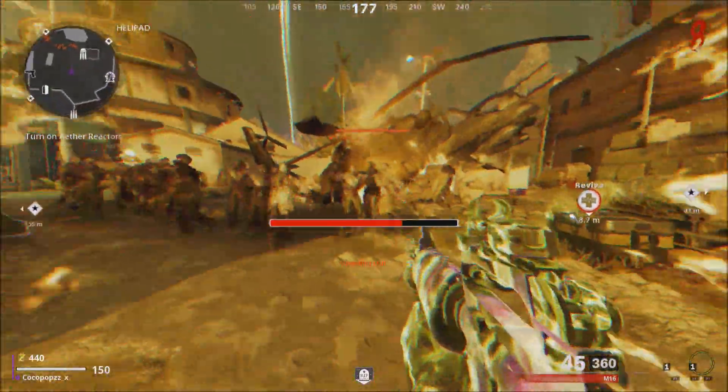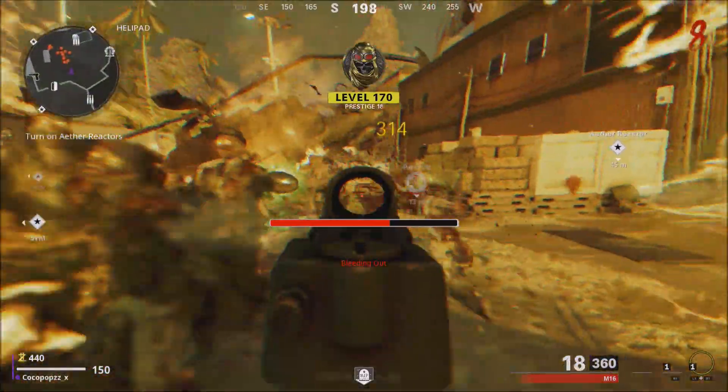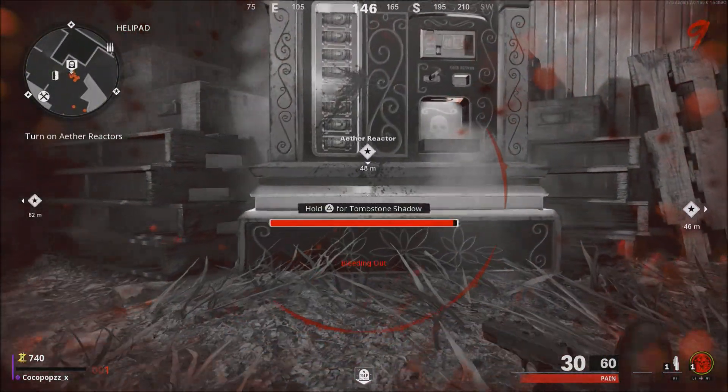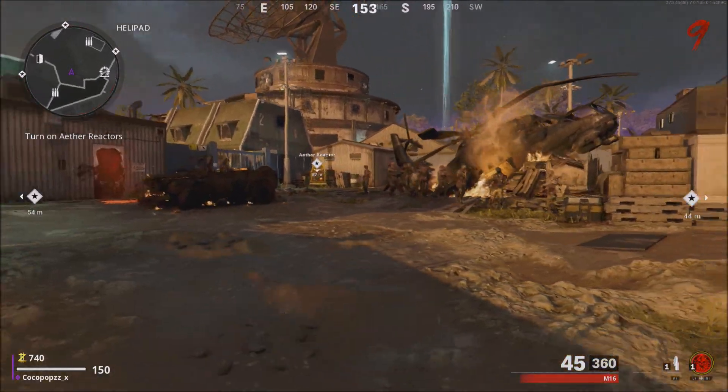It's a good little glitch. I'm going to leave the finder's link down in the description. One more thing — you can also do it up against the perk machine. It has hollow space on the other side of the perk machine, but because the perk machine itself is solid, it's going to work.